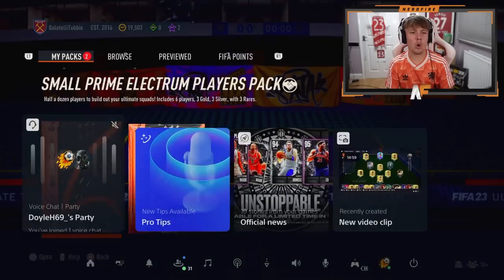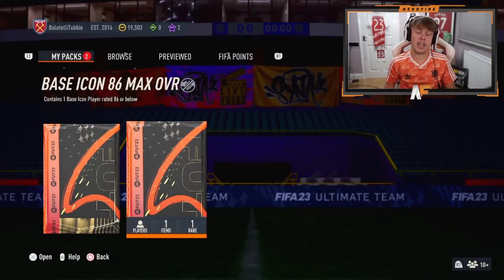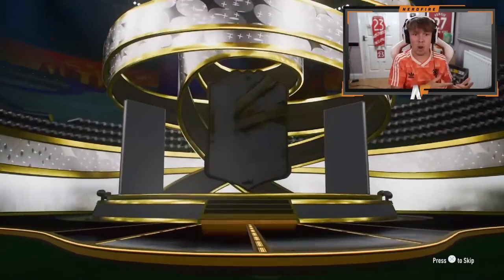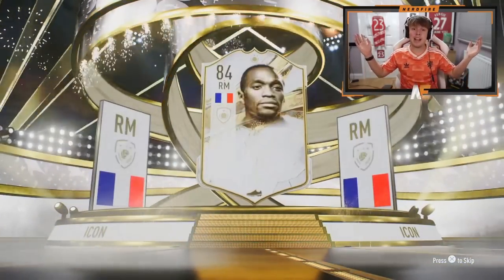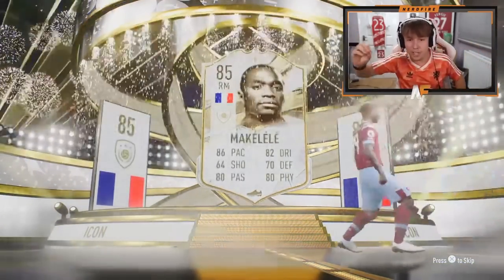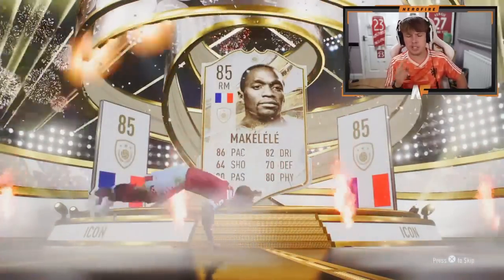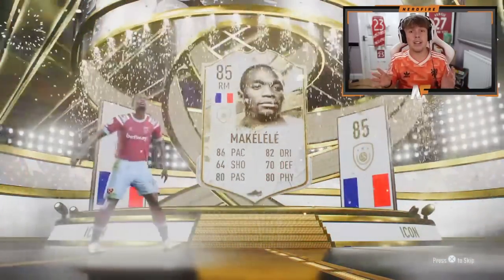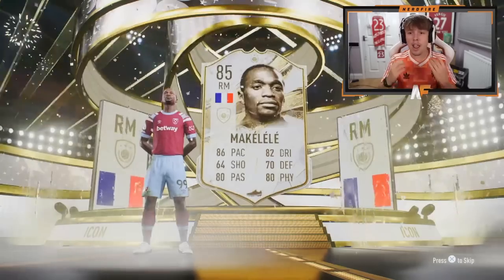Doyle with the icon pack. Best one so far — Petit, definitely. That's a really good one — I didn't know he could play center back. I knew the CDM part, which is a massive dub, but then he could play center back as well. Nation: France. Right mid — Makalele. Not bad, because you don't have to keep him right mid. He can play CDM. Definitely usable, because he can definitely start as a CDM.